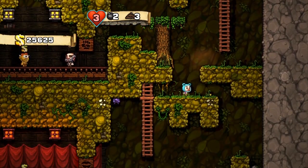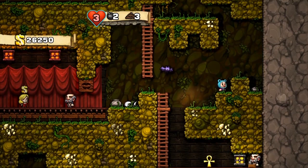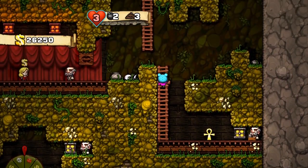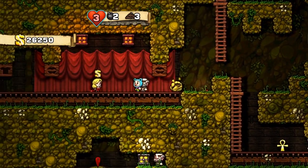However, there is one item that is separate from everything else — it's that one right there. We'll be using that guy later. That's the Ankh. We won't purchase it or show you anything about it until later. It's necessary for something later in the game, and it's quite expensive.